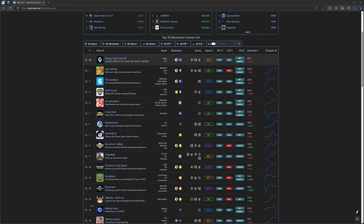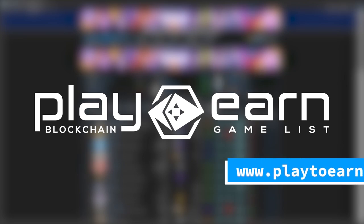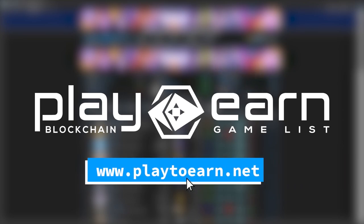And that's a wrap for today's list of games. If you're looking for the hottest and newest games building on the Binance Smart Chain, I hope this list helped you out. Know any other new games that I missed? Let me know in the comments. For more info on everything about blockchain games, check out our website at play2earn.net, where we have the largest database of games with all the info you need. That's it for today — see you next video!